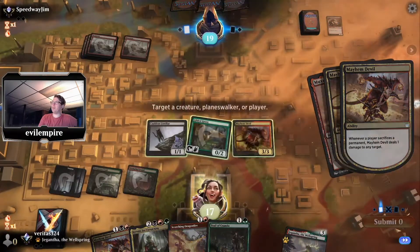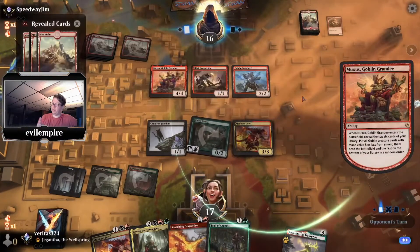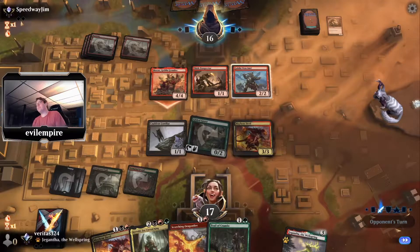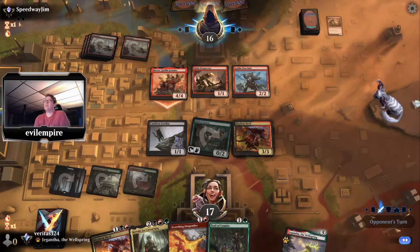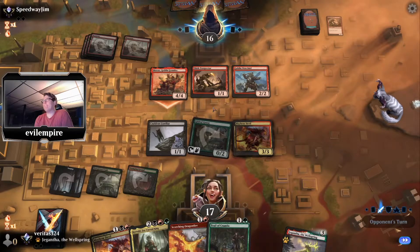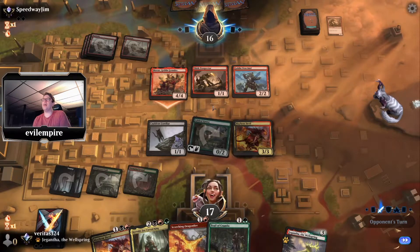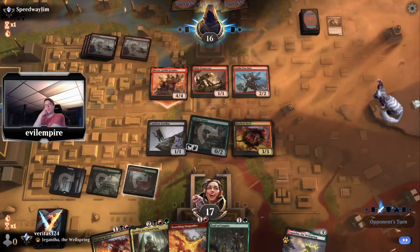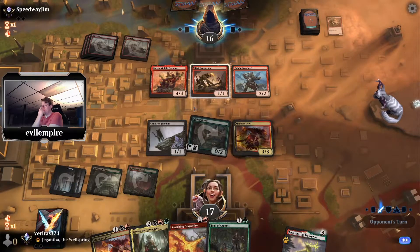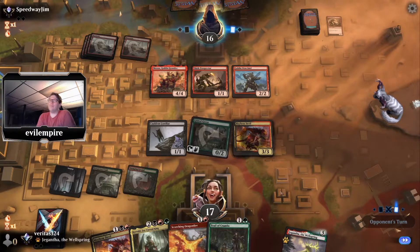Now they have six mana by sacrificing their entire board and that treasure, but we made sure they didn't keep the Prospector — that would have been a disaster. We get to deal three to the dome. Opponent gets in with Muxus — this is a pretty easy chump for the cat. They hit Prospector and Warchief but it was a bad hit otherwise, looking at six cards and only getting two. Apologies, no game sound — I had my OBS settings wrong.